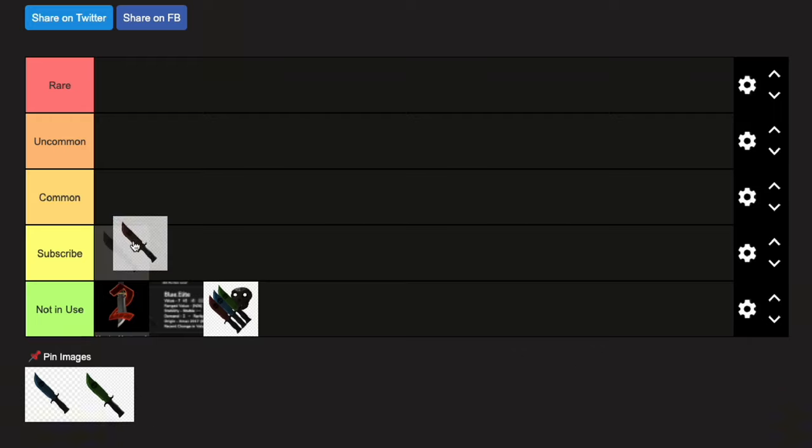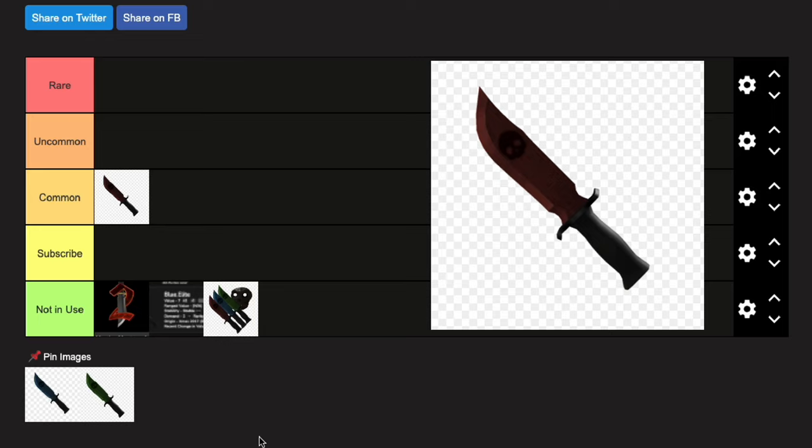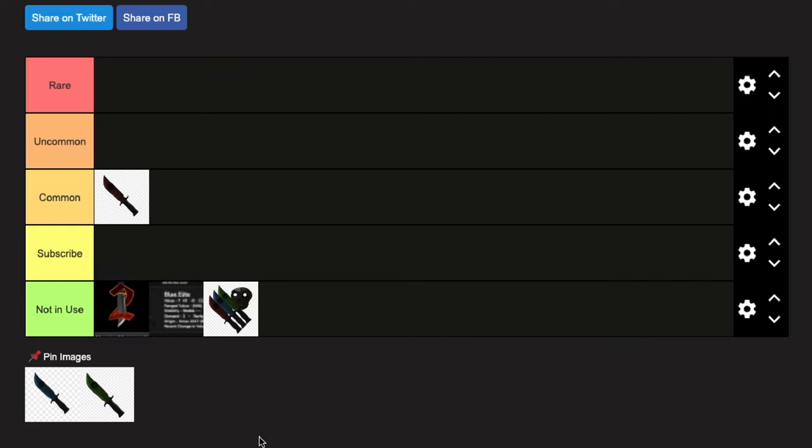The first knife is the red knife, and this is the most common and the least desirable knife out there when it comes to elite knives. You can still get it now via the game pass, you can trade it, or you could buy it on some external sites, but I don't suggest you do that. There's not really much to say about it — it's the least desirable, it's very common, everyone has it.